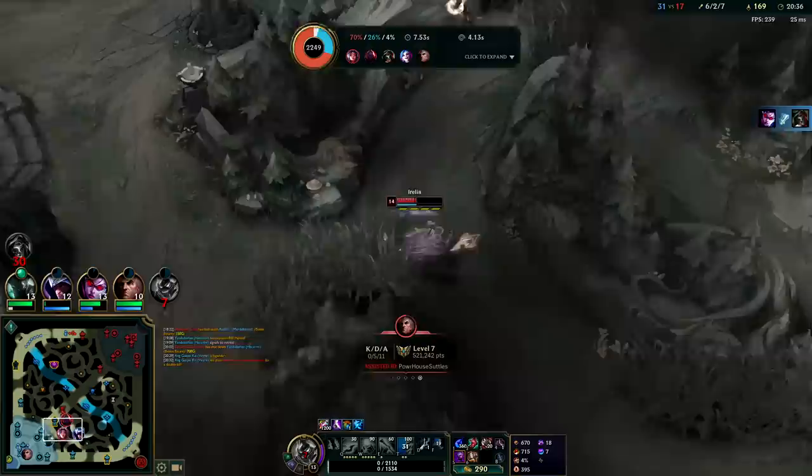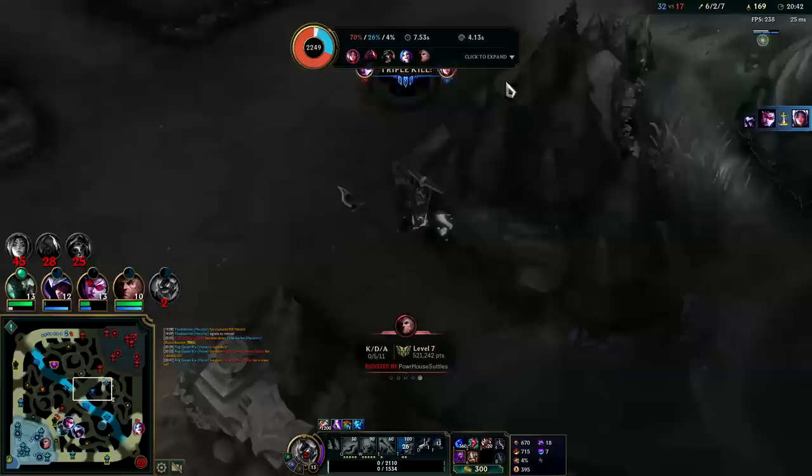Talon gets the wall jump. It's kind of crazy how fast Irelia's attack speed is with just Conqueror. Vayne runs into the stun and she still gets the kill — very cool.